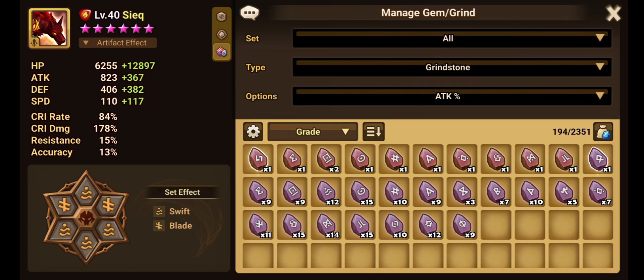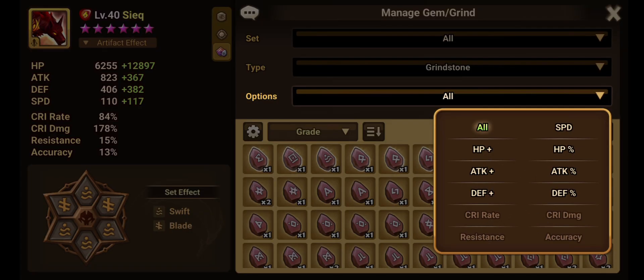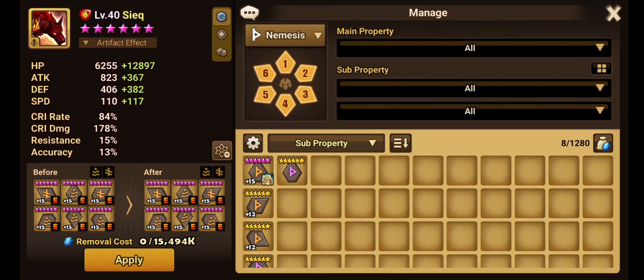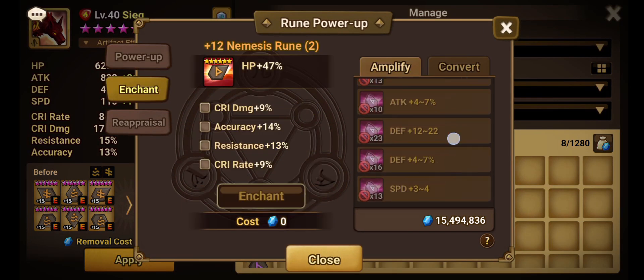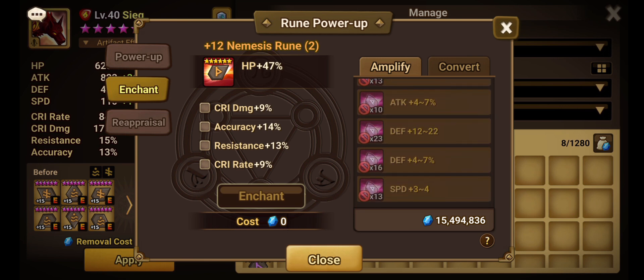Unlike gemstones — which can convert any substat, such as flat attack to crit rate — grindstones work differently in that they don't work for every substat. You'll notice that crit rate, crit damage, resistance, and accuracy are grayed out. Grindstones do not work on crit rate, crit damage, resistance, or accuracy. So if a rune has nothing but those four stats, you cannot apply any grindstones to it.